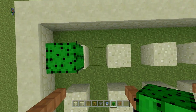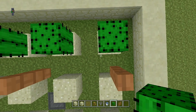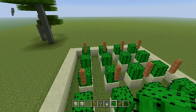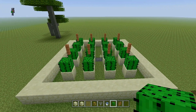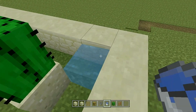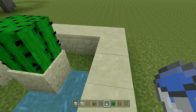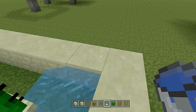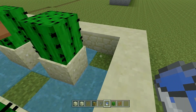Now you're going to place your 16 cactus on top of the sand blocks. And now you're ready to put your water — just put 1 water bucket in each corner. You just want all that water flowing into the center so it's going to go into your hopper.